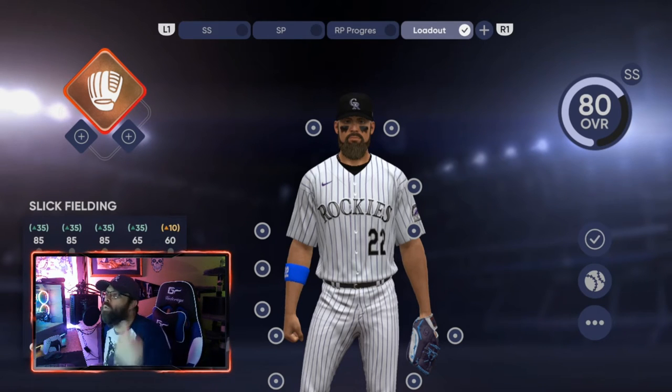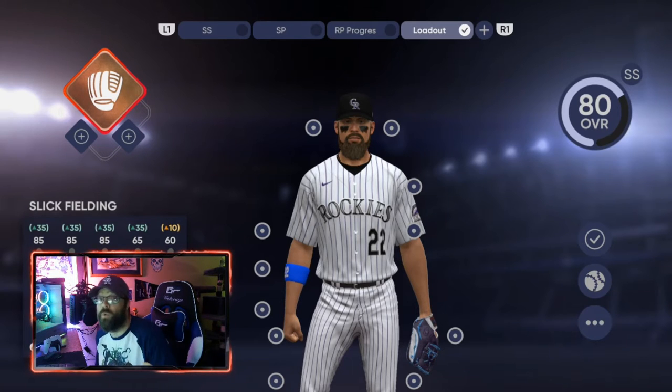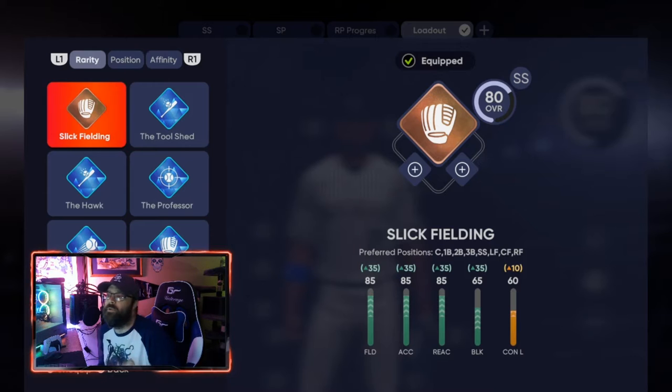This is the way to make them a primary position second baseman — there are two different ways. The first one you're going to start with is Slick Fielding. Slick Fielding is the archetype you're going to start with for bronze. If you notice on the right side center of the screen it says preferred position: catcher. So when you start Road to the Show you're going to want to start him as an actual catcher — that's the starting position you want to use.